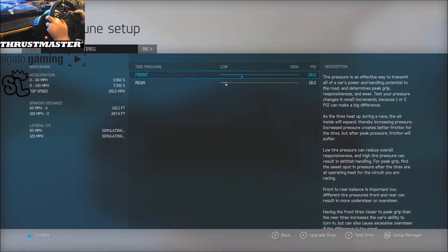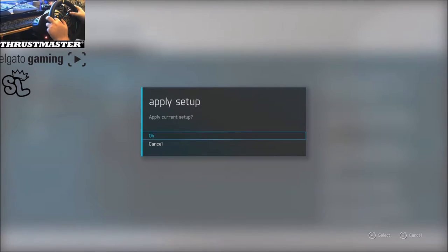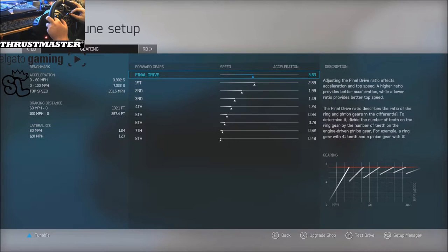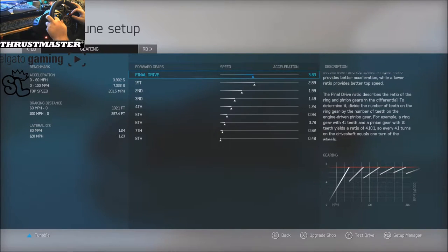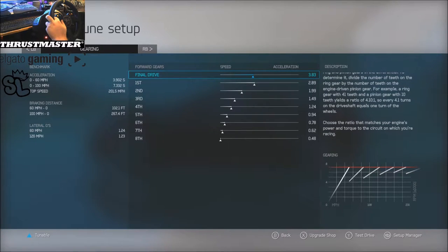Let's show you guys the tune real quick and then we'll hop on the track. Same as all the other tunes so far — 26.18 for the PSI. Auto clutch is on. 26.18 for the tires. Now this is where things got tricky because I have eight gears, so I tried to adjust individually and finally said screw it — we're just gonna act like seventh and eighth aren't there.